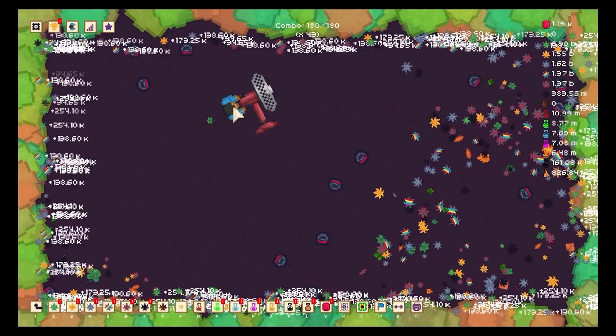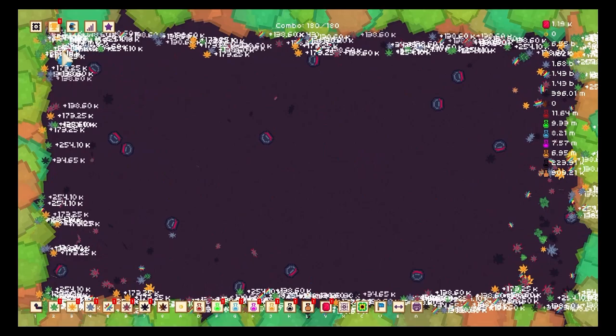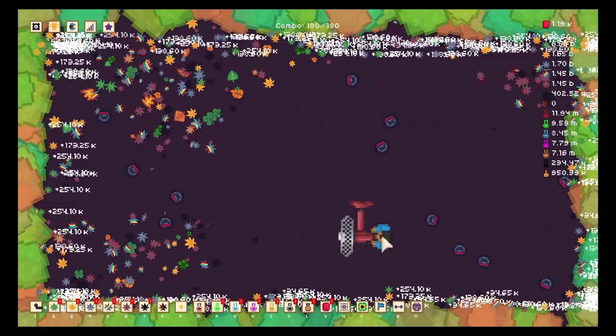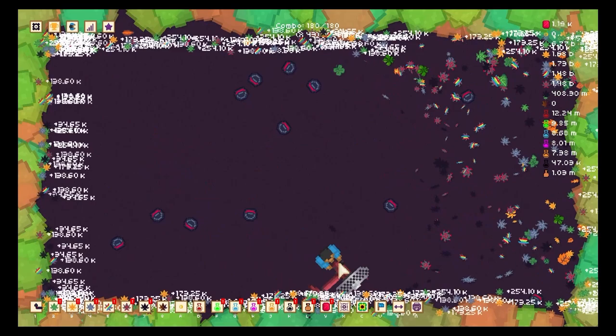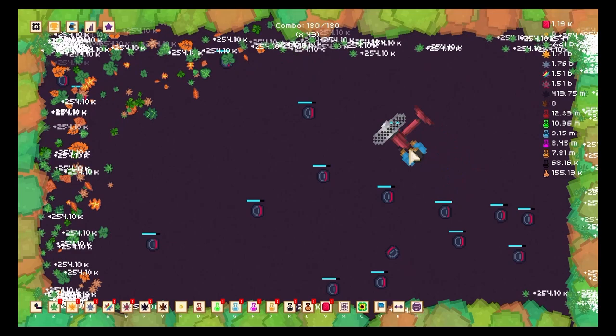Hello and welcome to episode 6 of Leaf Blower Revolution. We're going to pick up from last episode where we were trying to get access to a new zone which will enable us to get exotic leaves. We're pretty close right now — we need 960k strange flask. Here we are, and now we're going to choose that zone right there, the Abyss, and start getting exotic leaves.